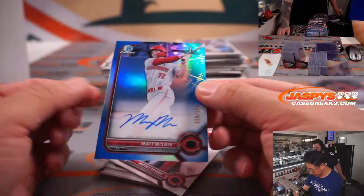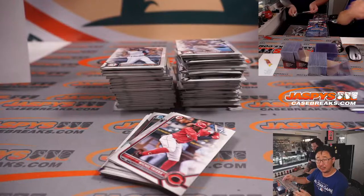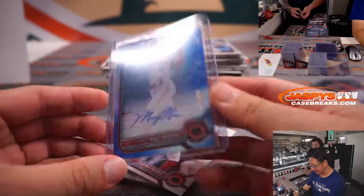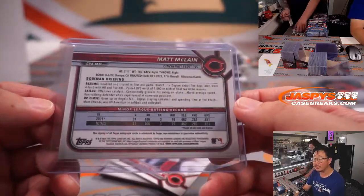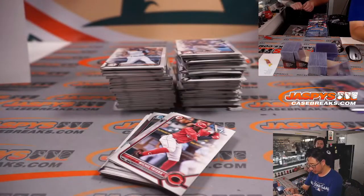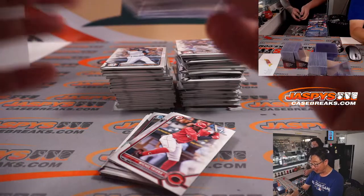Another red — 119 out of 150, Matt McClain for Mark Bissette. Gets two color autos, out of 25 and out of 150. Mid-first rounder right here. Grew up an Angels fan, enjoys playing spike ball and spending time at the beach. Mom Wendy was an All-American in softball and volleyball.